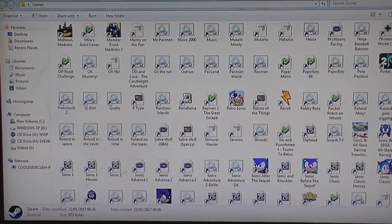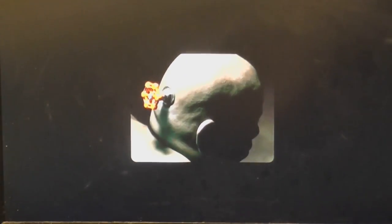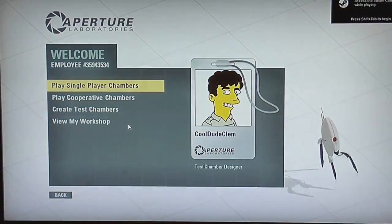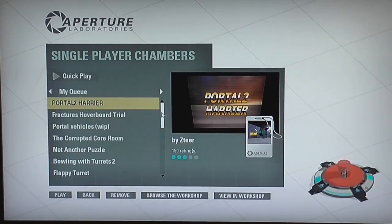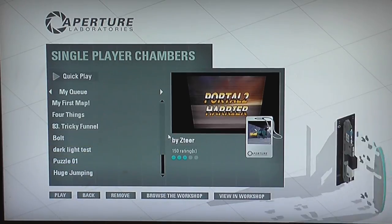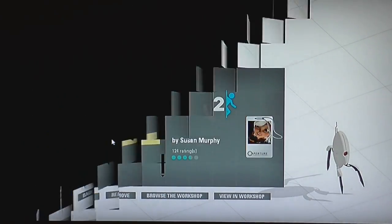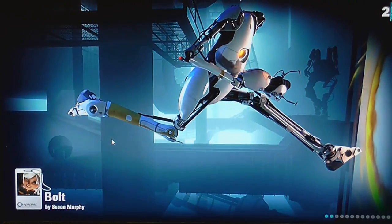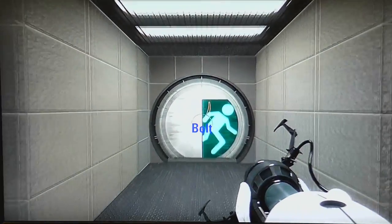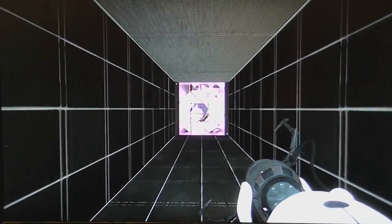Close that and go back into Portal 2. Now let's go to the community test chambers, single player chambers, scroll down — and there they are. Now I can go into one of these levels and play it. So that's just a little workaround — what I do to try to speed things up a little bit in the way of getting community uploaded maps. That looks interesting, never seen one of those before.